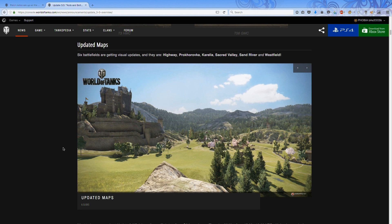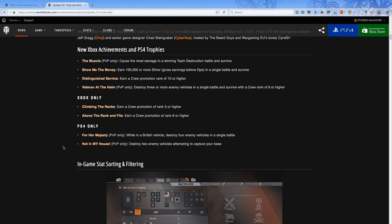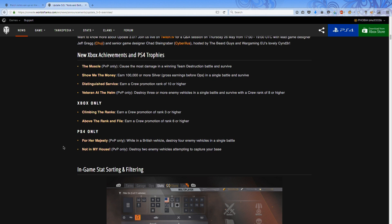Moving on to the updated maps — Highway, Prokhorovka, Corelia, Sacred Valley, and Westfield are going to get some remakes. Dragon Ridge is not included, although I suppose it will be soon. They're looking to lower that map because it's an absolute pain to play. Sacred Valley does need a big change — I'm not too happy with the wall map variants of that; it has quite some unbalanced spawns.